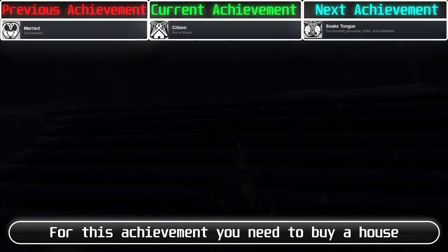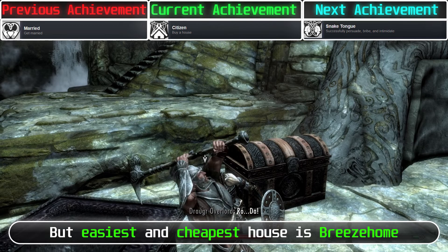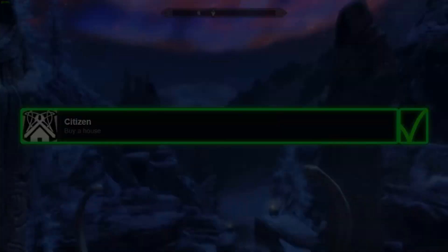For this achievement, you need to buy a house. You can buy houses if you completed the required quest. The easiest and cheapest house is Breezehome. All you have to do is complete Bleak Falls Barrow, which is the first dungeon in the game. After you give the Dragonstone to Farengar, you can buy the house from Proventus for 5,000 gold.